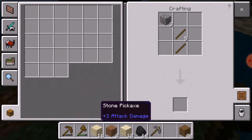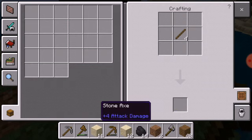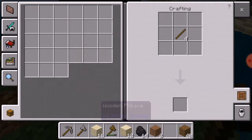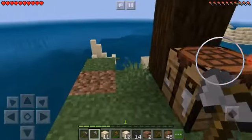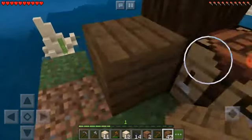Get in there. I've got some tools - stone axe as well. I'm gonna drop some of this now. Alright, let's start on this treehouse, shall we?